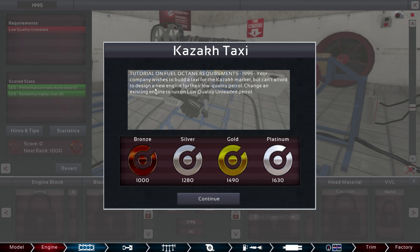This is a tutorial on fuel octane requirements. It is 1995. This game spans from 1965 to 2015 right now, and depending on what year you're in, you have a different set of components available. Here in 1995, your company wishes to build a taxi for the Kazakh market but can't afford to design a new engine for their low-quality petrol. Change an existing engine to run on low-quality unleaded petrol.